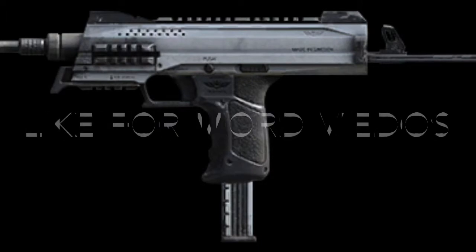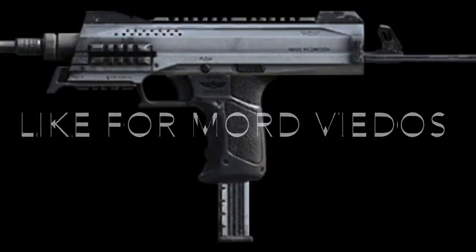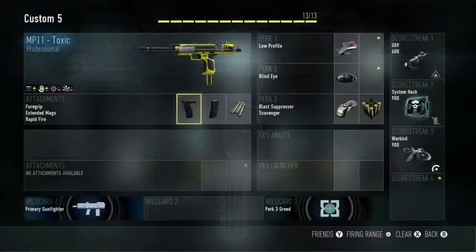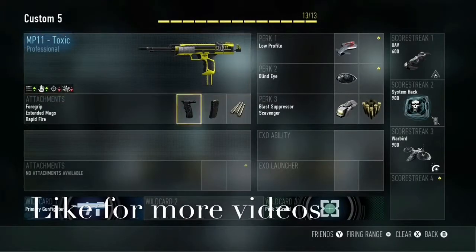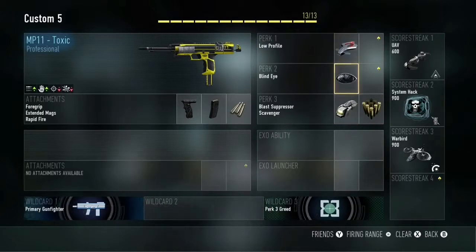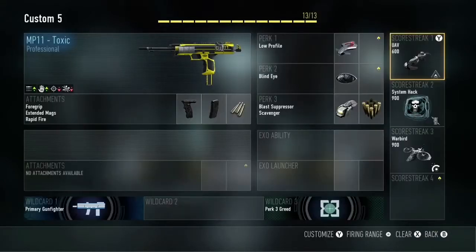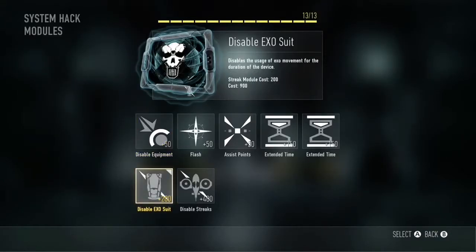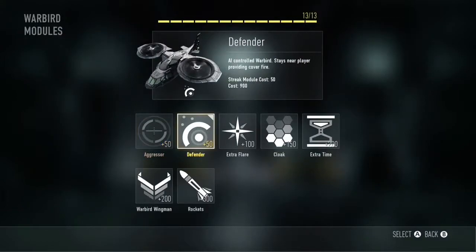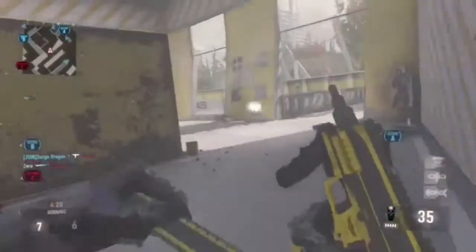What's good everybody, it's your boy SergeDragon right here, and today we're doing the ready gun for the MP11. Sitting on the MP11 with foregrip, extended mags, and rapid fire with low profile, blind eye, blast suppressor, scavenger, and UAV with the enemy direction. The system pack with disabled exos and the war bird with defender.